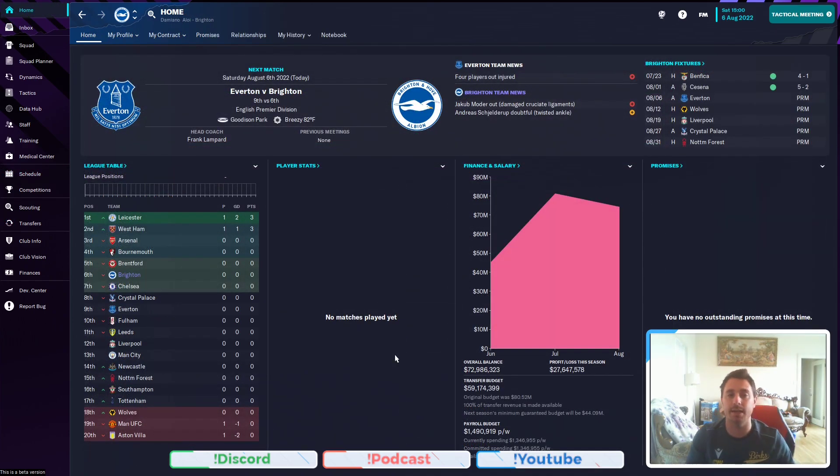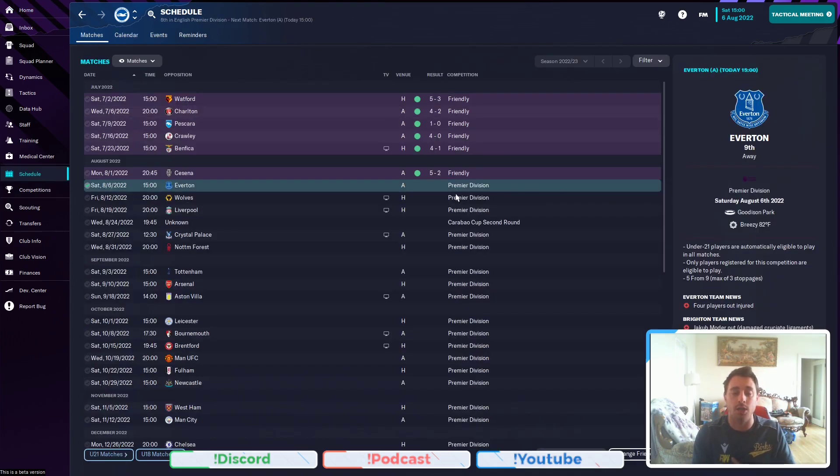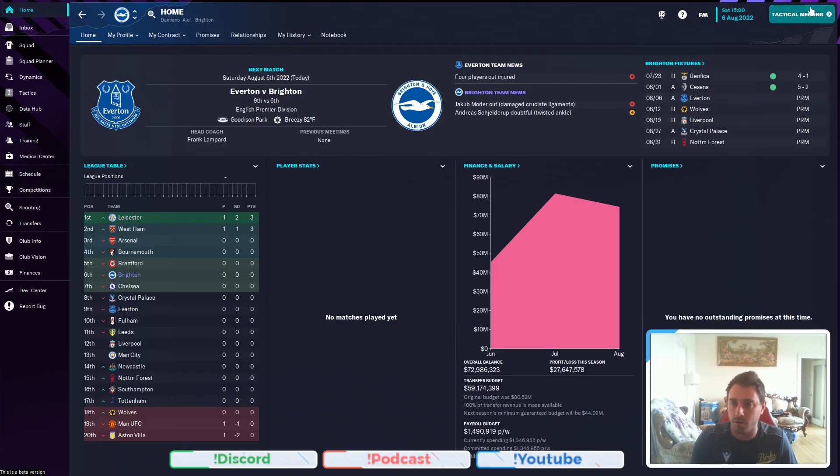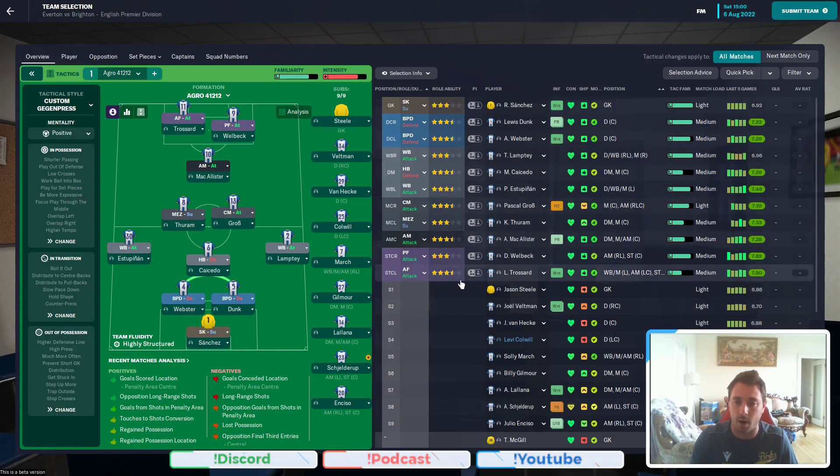Welcome back YouTube. It is Everton at Goodison Park, the opening day of the Premier League, and we've finally got an actual gameplay to give you in our beta episode. Since we last met, we've done pre-season — it's gone very well, haven't made a signing. Pre-season won every game in the system — the system's as good as it was at the end of FM22, which is great. The team plays really well in it. Spanking Benfica, which is always nice to see. Hopefully we can put in a good show here against Everton.